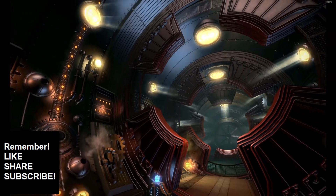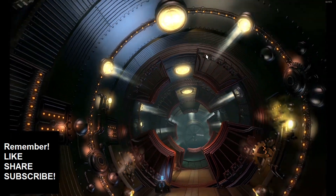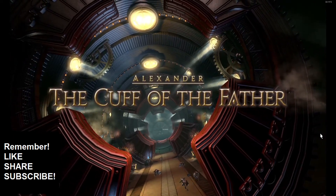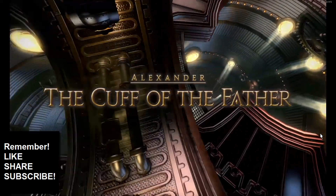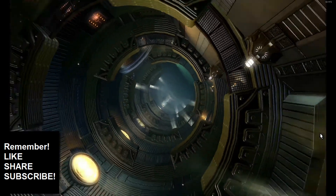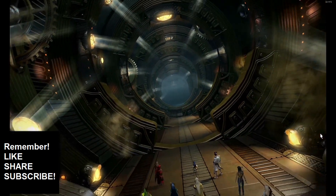We're on to section two. The first section was kind of Alexander's fist — now we're in Alexander's wrist, or cuff. This is how we're moving up: we're climbing up through his arm, trying to get to one of his cores, basically.